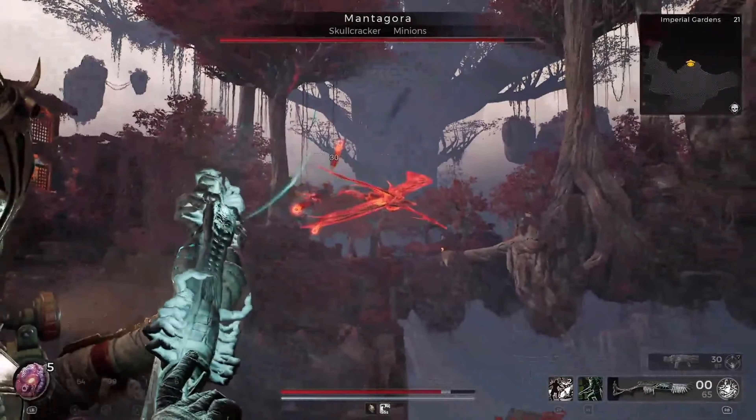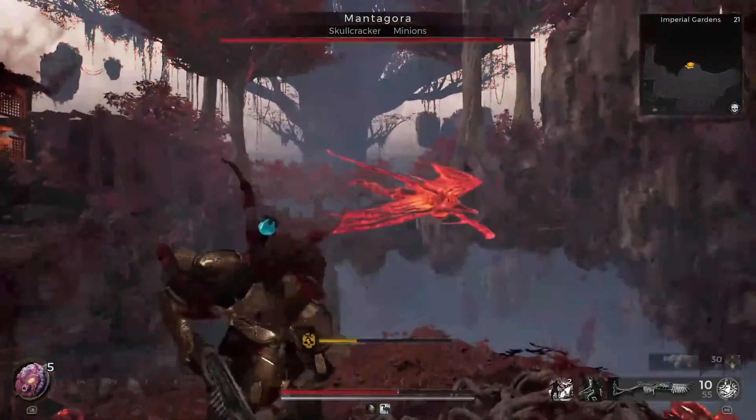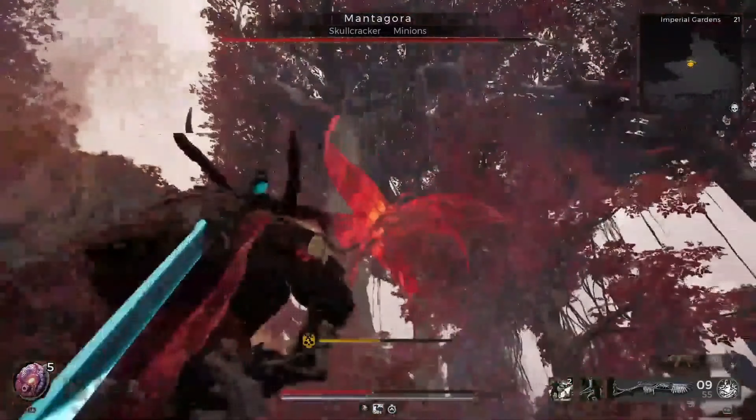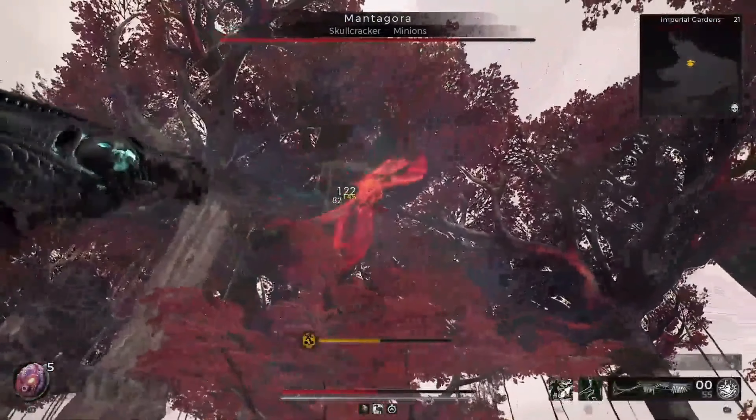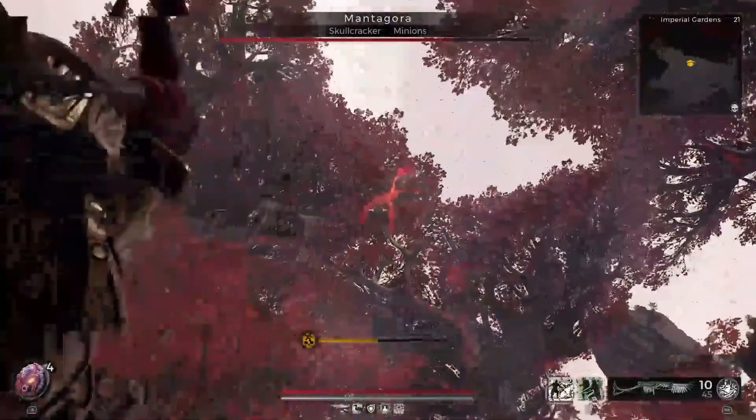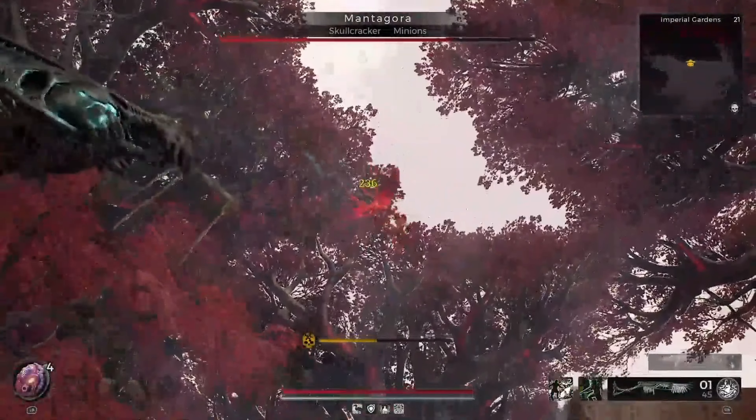In order to get the momentum mutator, you need to find the Mantagora boss in the Imperial Gardens. Once you get to the Imperial Gardens, the Mantagora boss could be anywhere flying around the map.